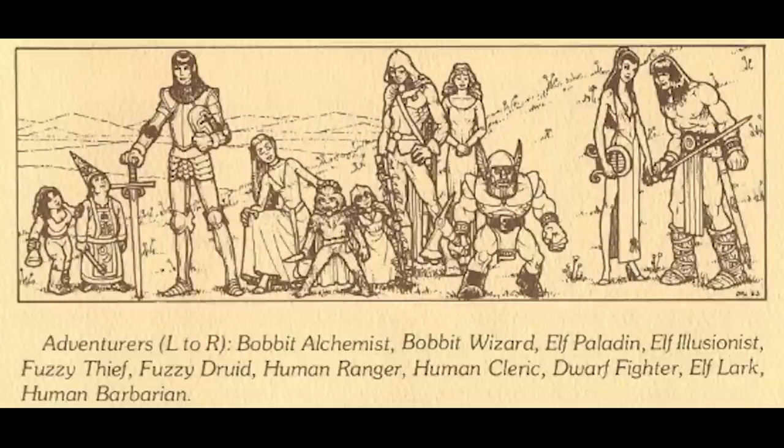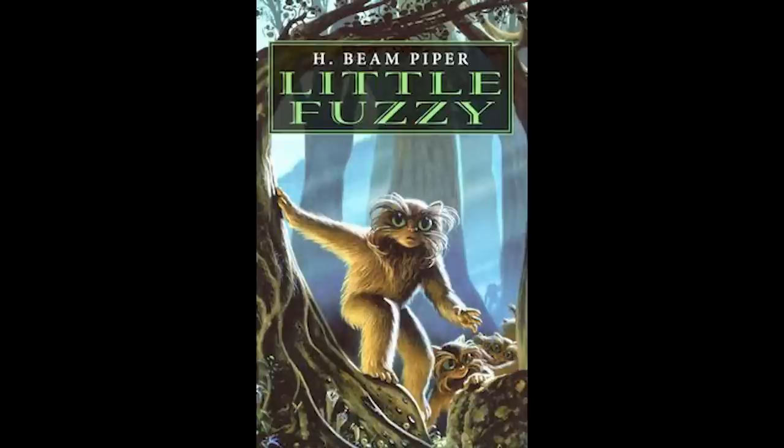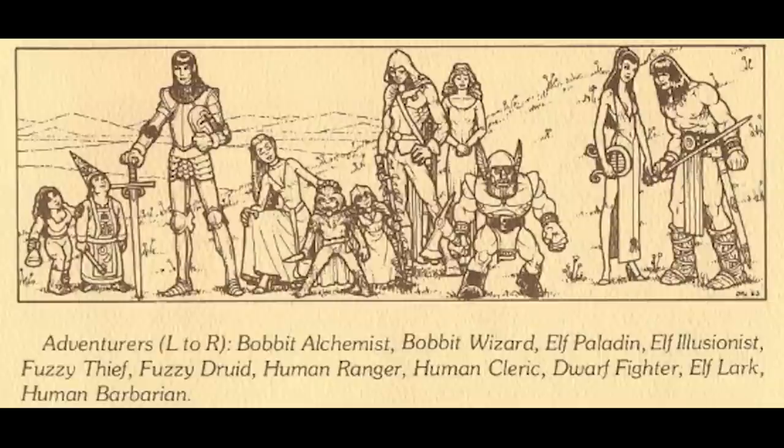Bobbits are just hobbits renamed in an OC-do-not-steal kind of way to protect Origin from the Tolkien estate. But what is a fuzzy? New for Ultima III, fuzzies are weak but highly intelligent and dexterous, probably taken from H. Beam Piper's fuzzy novels. This may be why they aren't featured again after this game. In fact, all of the non-humans disappear after Ultima III, aside from some dwarves in Ultima Underworld and elves in Ultima Online.